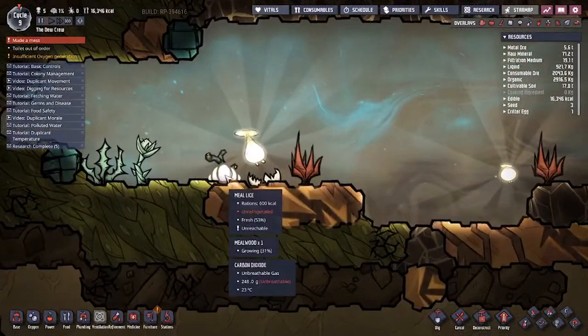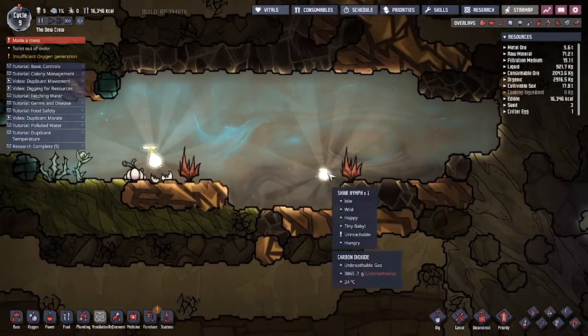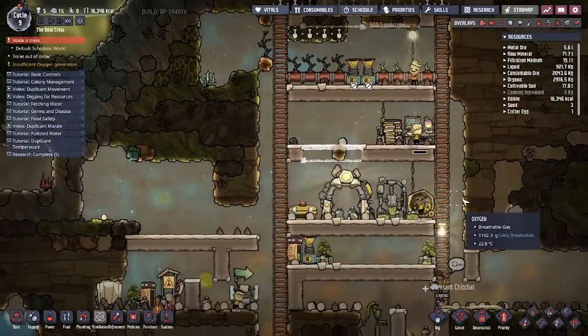It doesn't look like there's any acorns out here. What's this? Meal ice? More plants? More of these little light dudes. They're pretty cool. Oh, and he's very close - we can bring him into our community.